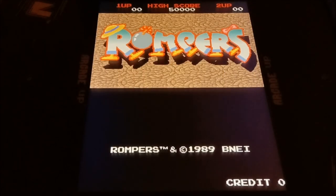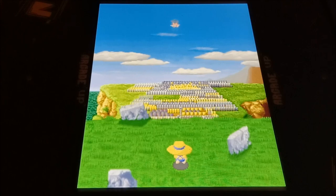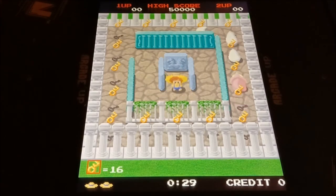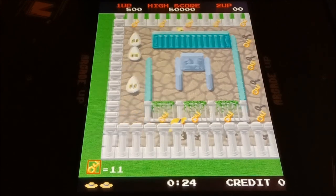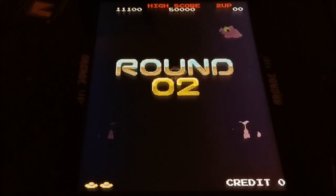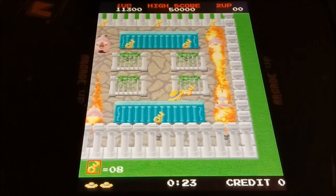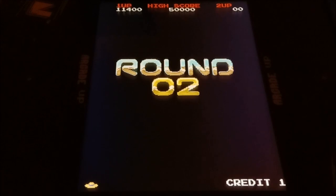This next game — I played a little bit of it on the Pac-Man anniversary cabinet. It's like you're going around collecting these keys, but there are these ghost-looking things, or maybe eggs with eyes. It seems like you're just going around repeating the process, trying to avoid those things. I don't think you can shoot them.